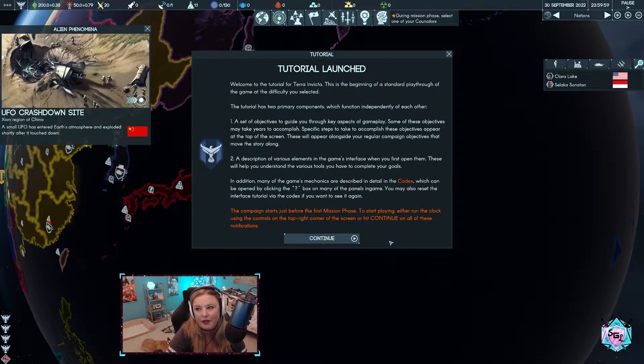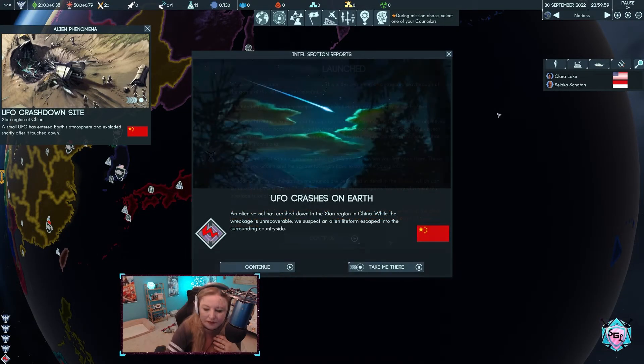Okay, that was a bit loud. So this is what we've got going on — UFO crashes on Earth. An alien vessel has crashed down in the region in China. While the wreckage is unrecoverable, we suspect an alien life form escaped. The people who developed this game were heavy-duty modders for XCOM and XCOM 2, so it's probably going to have those vibes. Those are two games I never played but always wanted to play.